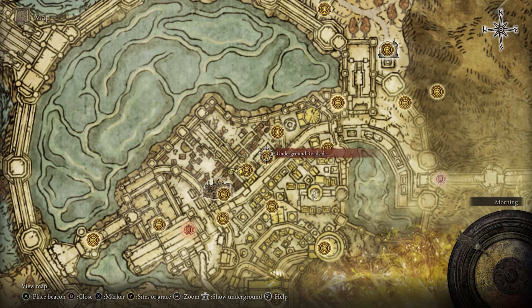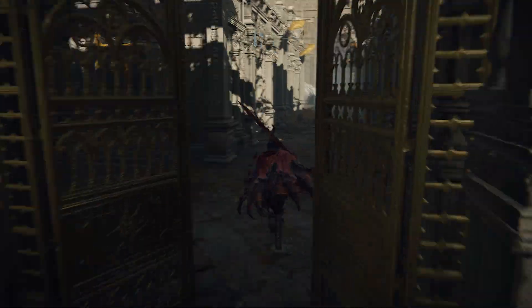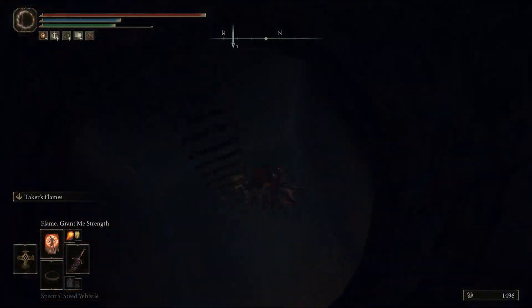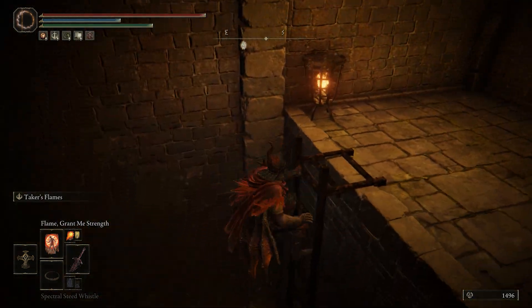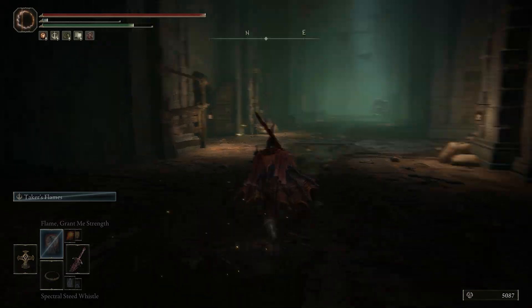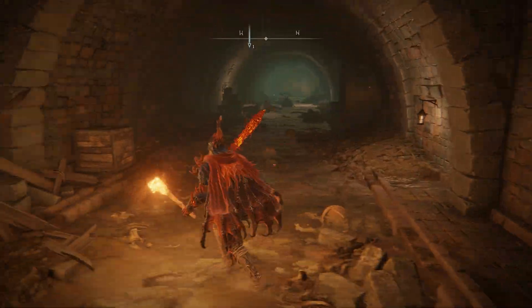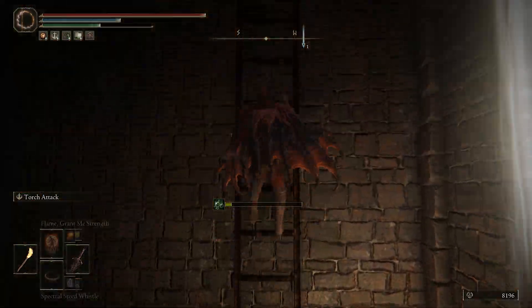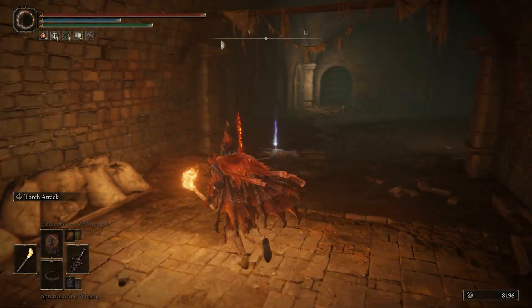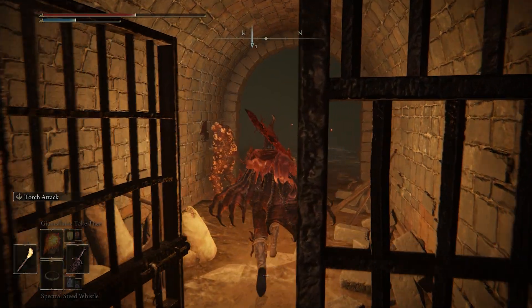With this key, reach the sewers of Leyndell by heading back to the capital until you reach the Avenue Balcony. Follow the path to the left side, jumping over rooftops until you see a wall you can drop down into the sewers. Open the gate and make your way down until you reach the site of grace at the Subterranean Shunning Grounds. From there, head north until you see open grates in the ground, jump down, follow the path north, then take a sharp left through the poisonous flowers, climb the ladder, and Dung Eater will be in the cell behind the door you can open with the key.